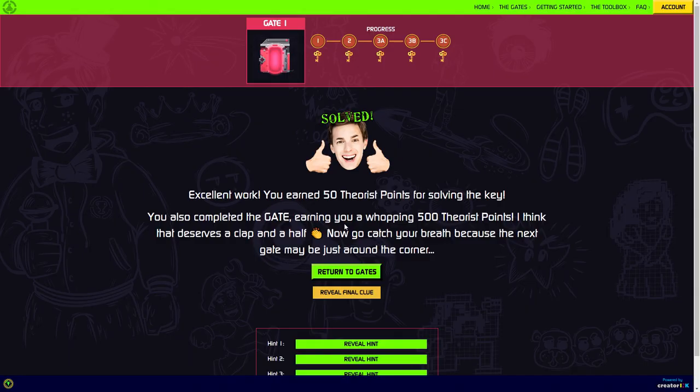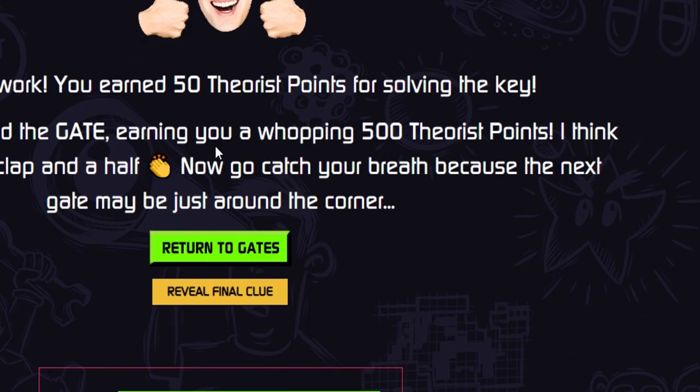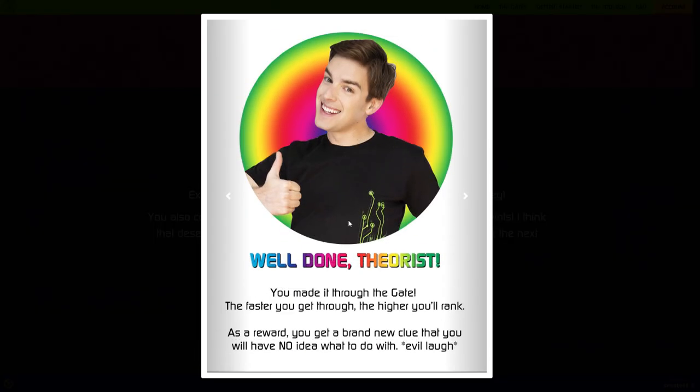Upon completing the first gate, we got 500 points for completing the whole gate — 50 points per each key — and this is based on a time limit. So the longer you take, the less points you will earn. We are told to catch our breath because the next gate may just be around the corner.